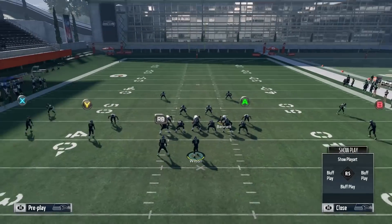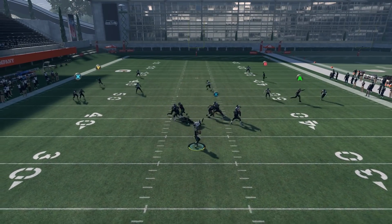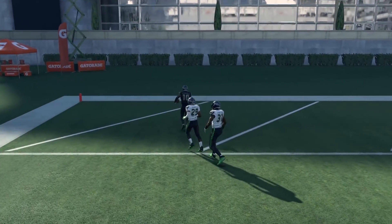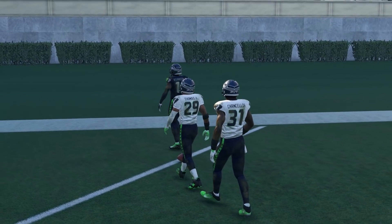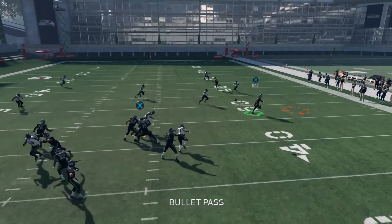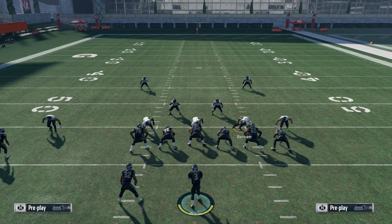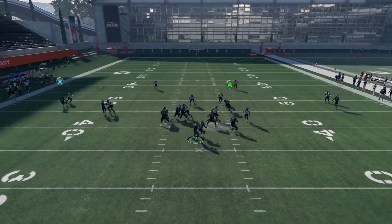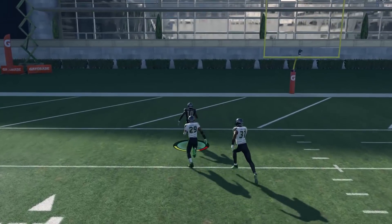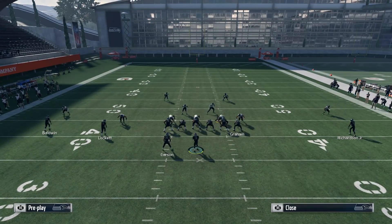Here's a hard flat — you can tell the difference because Sherman doesn't take those three steps back. Since there's no press, Paul Richardson gets wide open up the middle on the push route even quicker. When Sherman presses and takes three steps back, it's an easy zig route for ten-plus yards. No press tells you it's a hard flat — wide open push route. Have a fast receiver here and you can get a one-play touchdown.